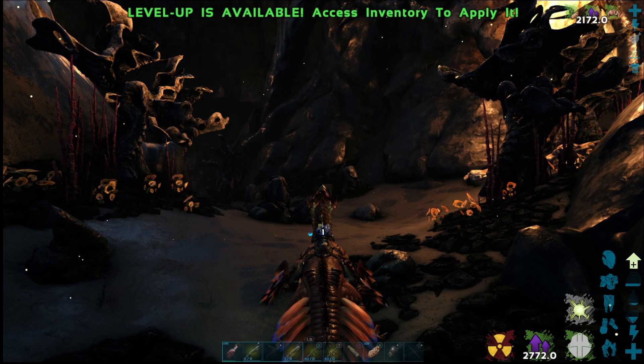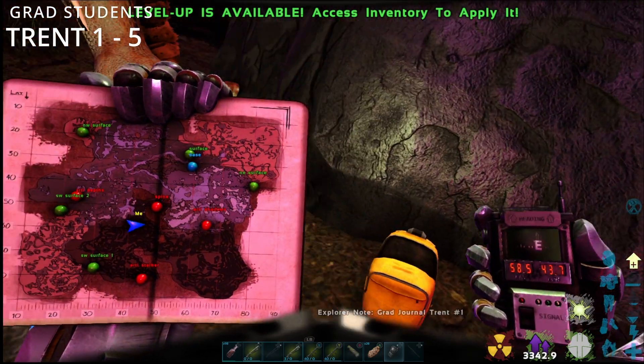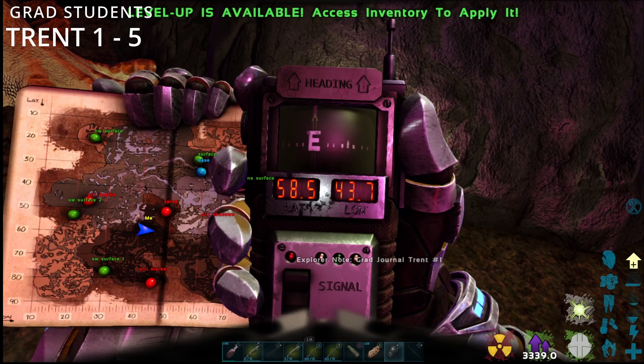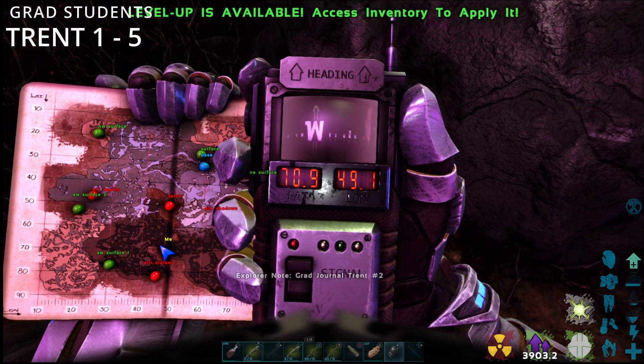Your next slot is going to be Trent one to five. This is your first one — you've got a yellow rucksack this time, and it's 58.5 by 43.7. And Trent number two is at 70.9 by 49.1.